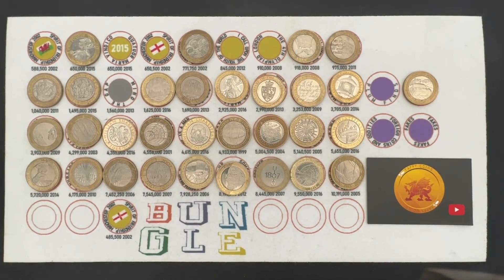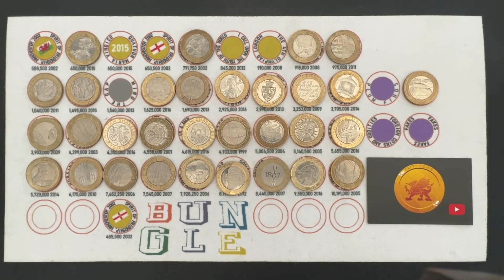Hello everybody and welcome to another episode of Bungle Collects. You and I are going to be going through £500 worth of £2 coins, trying to find the rare and valuable ones — the ones you can find in your change and hopefully ones worth more than the £2 printed on them.